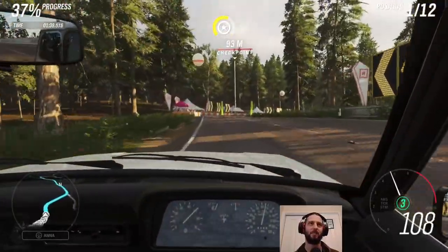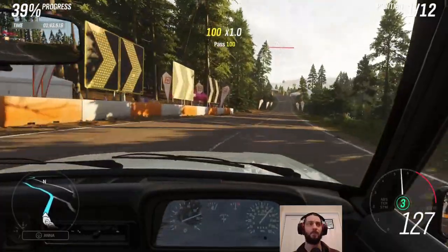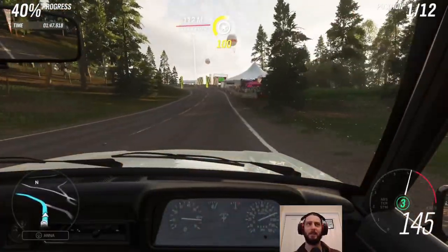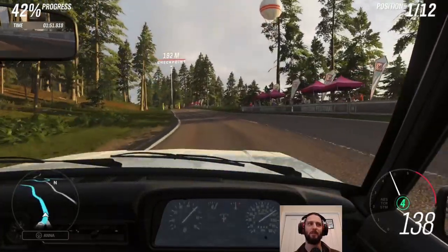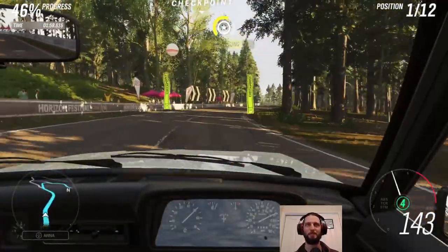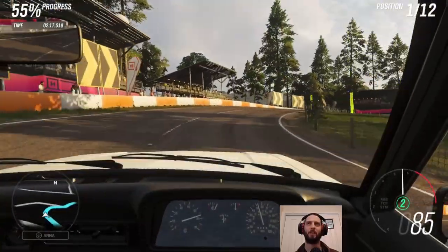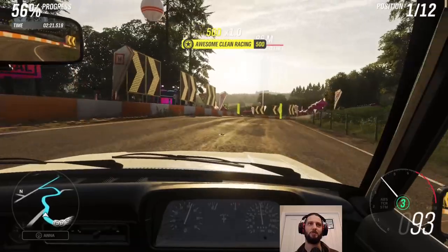Interesting to see what the comparison is on the starting grid. Because the others were duking it out around the corner, we were able to just lean them together and slip by. Now we just need to hold it together and not slide all over the place. Despite the brakes being pretty woeful, we're not going fast enough for it to be too much of an issue, so we'll brake very conservatively to make sure we get through.